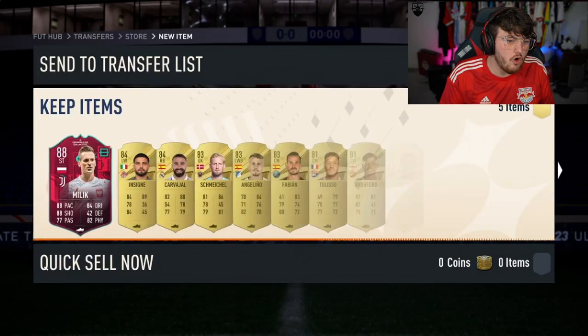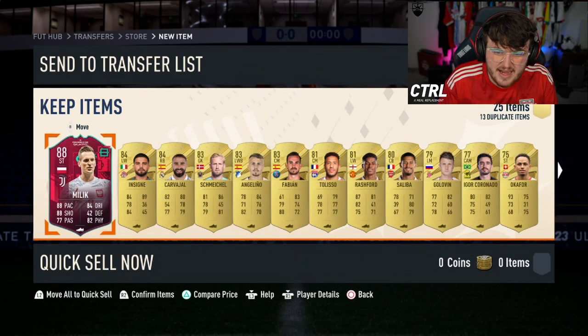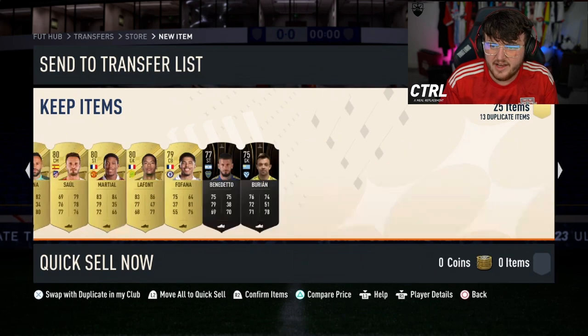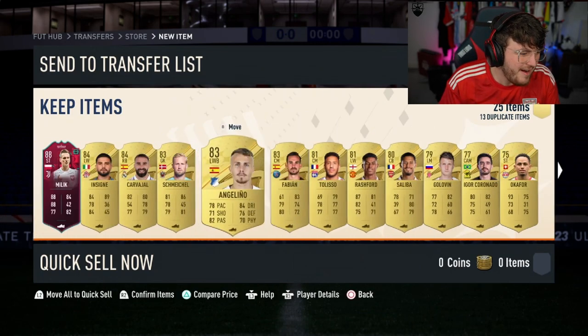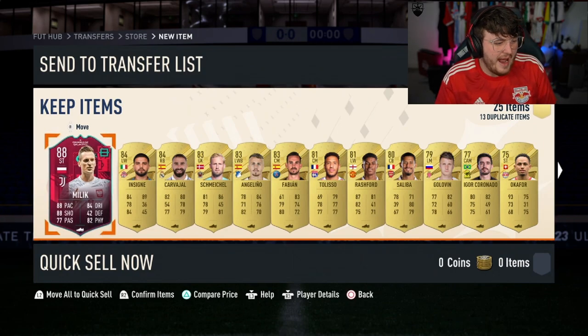88 rated. Anything else in the pack? D'Angelo Centurion, maybe? Got yourselves Insigne, Carvajal. No D'Angelo Centurion, sadly. But it's our first one where the player that's popped up is actually decent, so I guess we'll take it.